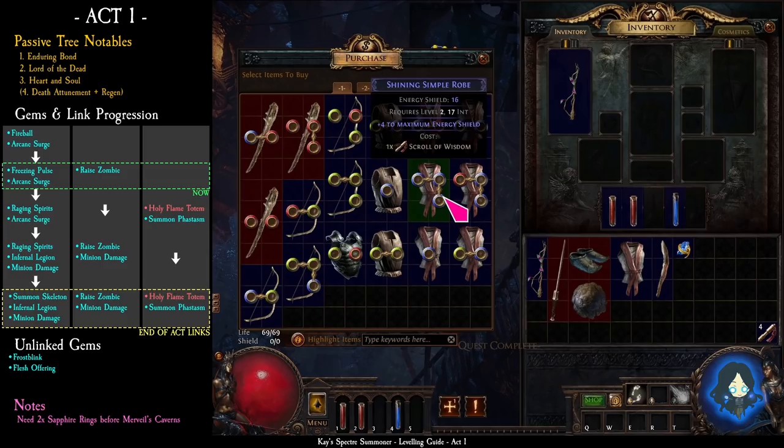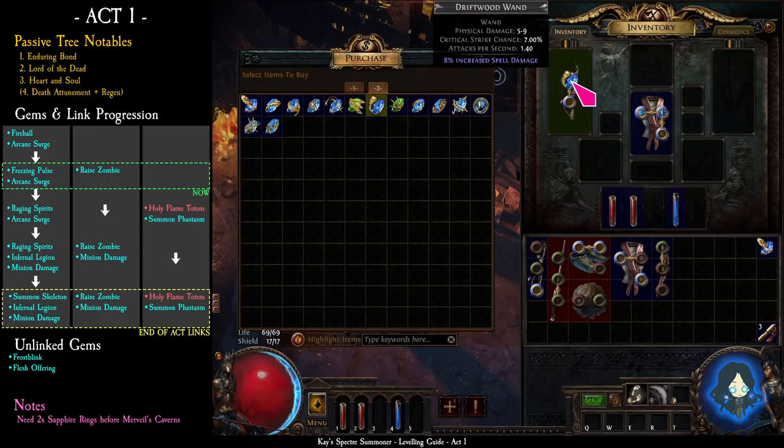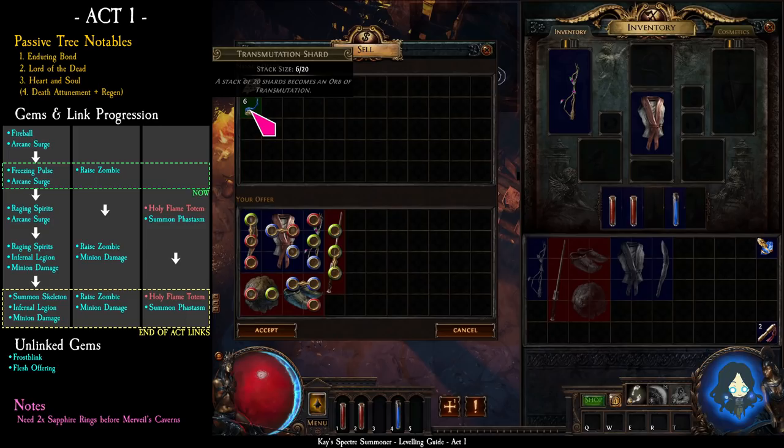You are looking for 3 blue links. Next, talk to Nessa and buy a red zombie gem. Replace fireball with freezing pulse and put red zombie somewhere in your gear. You can also check her item shop for a 3-link wand. Then sell all the loot you picked up — sell everything unidentified. This will give you transmute shards and orbs, which you will need to buy more skill and support gems later.